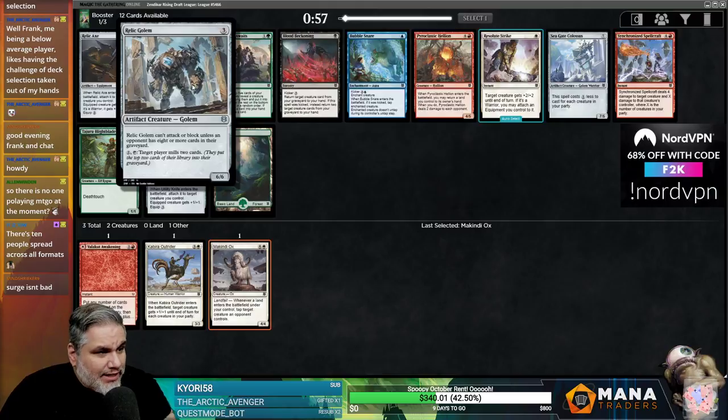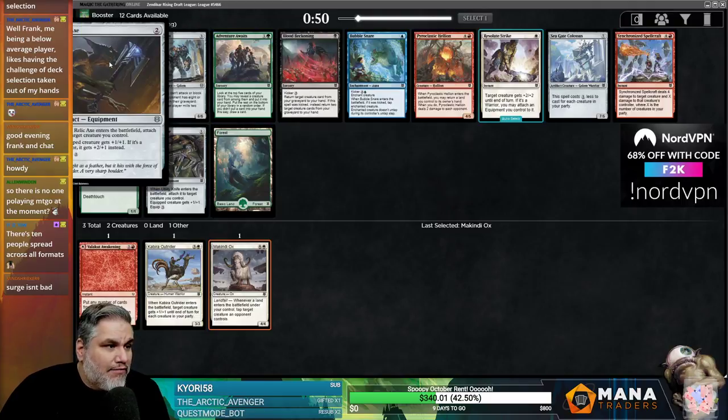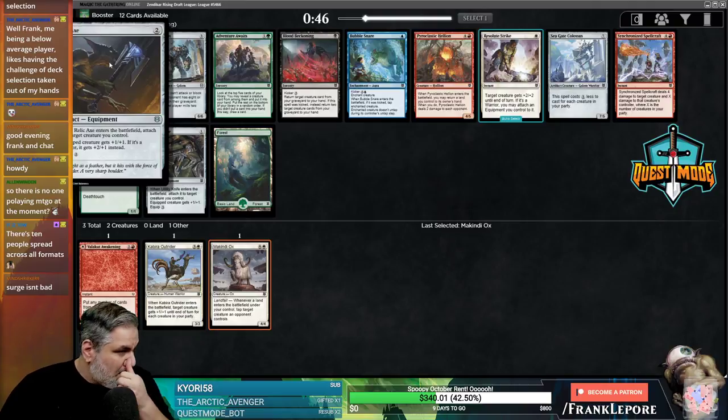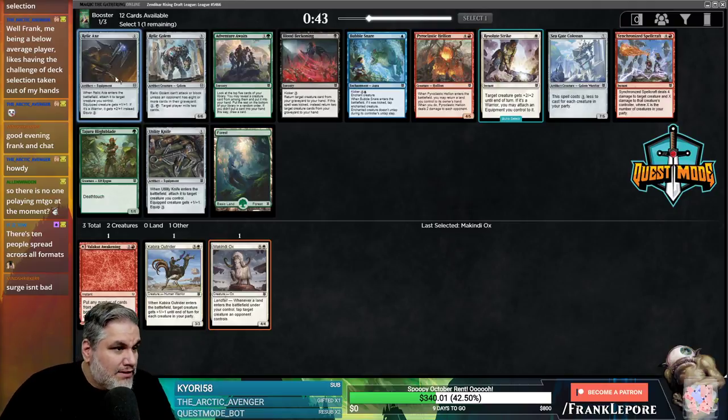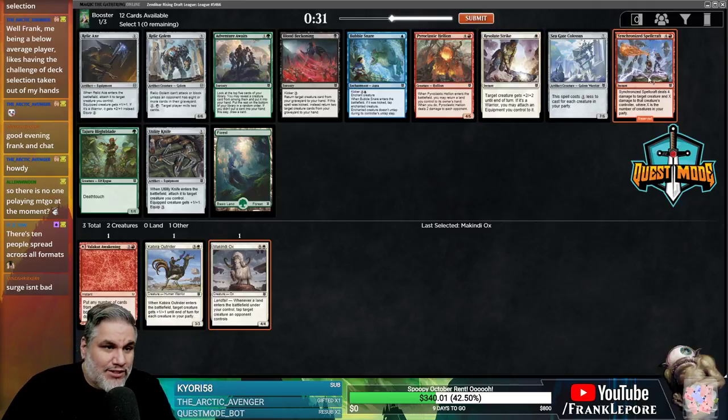What is it? 6-6 for 3 — they just have to have 8 cards in their graveyard. Adventure Awaits is meh. Relic Axe could be alright — plus 2, plus 1, and it only costs 2 to equip. Actually, that's pretty good. 4 damage to target creature, and then x-damage to target creature's controller, where x equals the number of creatures in your party. That just seems good.